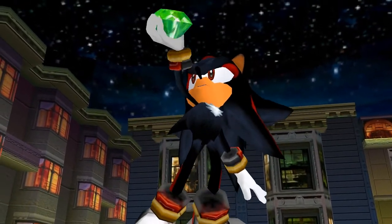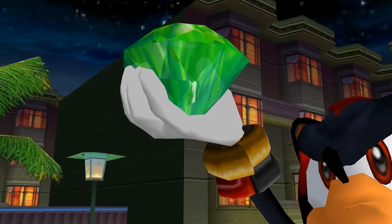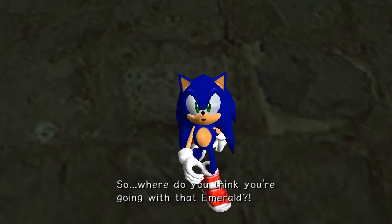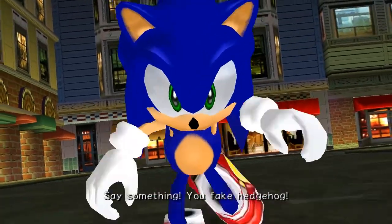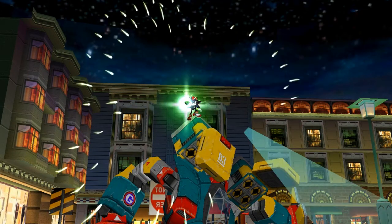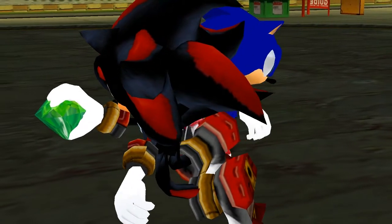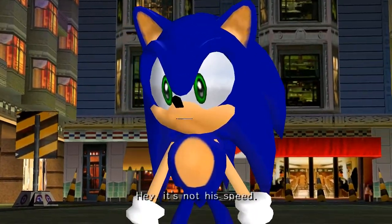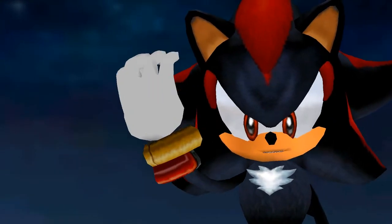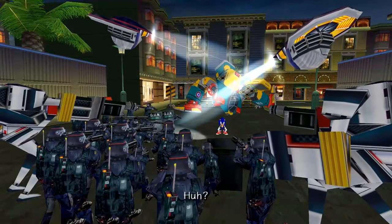It all starts with this - a jewel containing the ultimate power. That's the Chaos Emerald. Now I know what's going on - the military has mistaken me for the likes of you. So where do you think you're going with that Emerald? Say something, you fake hedgehog. Chaos Control! It's not his speed - he must be using the Chaos Emerald to warp. I'm Shadow, the world's ultimate lifeform. There's no time for games. Farewell.